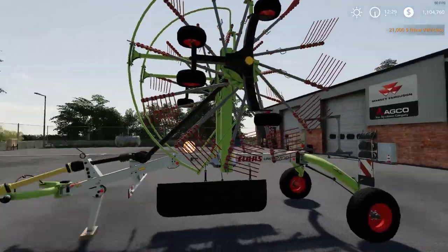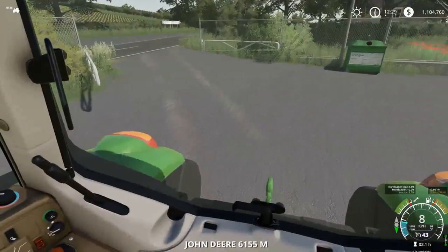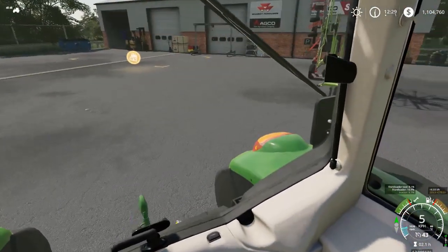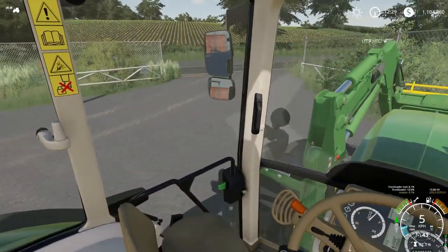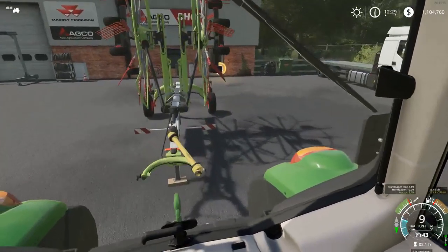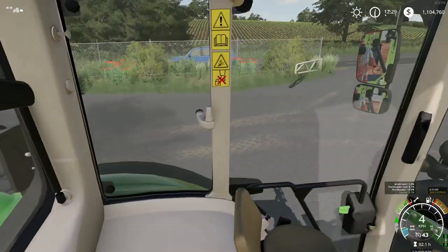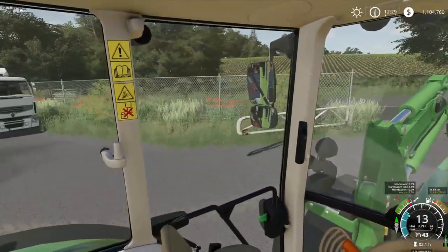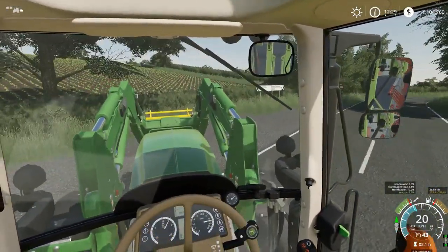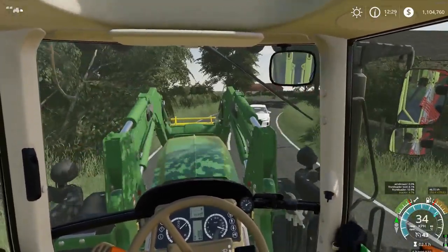We'll go ahead and connect that to the tractor. Lowering the dash there. We'll put this on — perfect, she's on. We're good to go. I don't think there's any cars coming. Now we'll head back up to the farm and we'll start doing some raking.